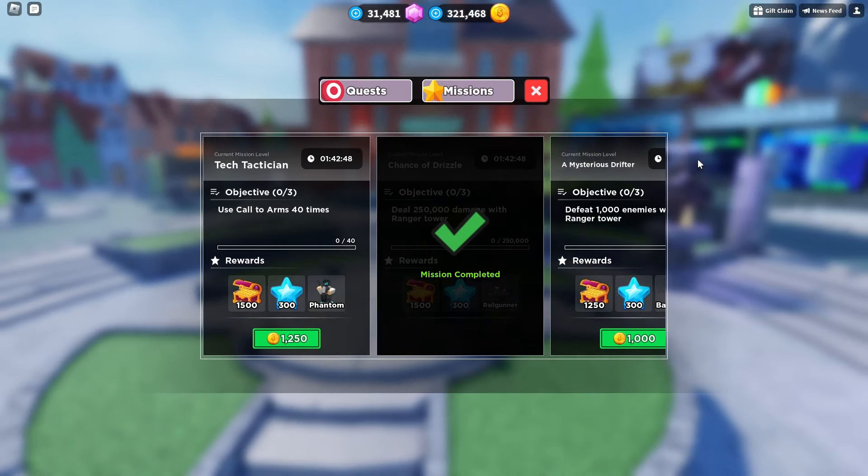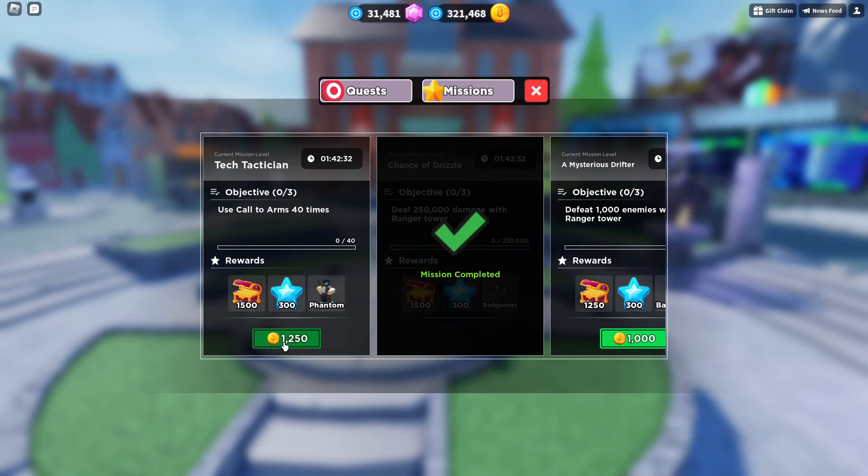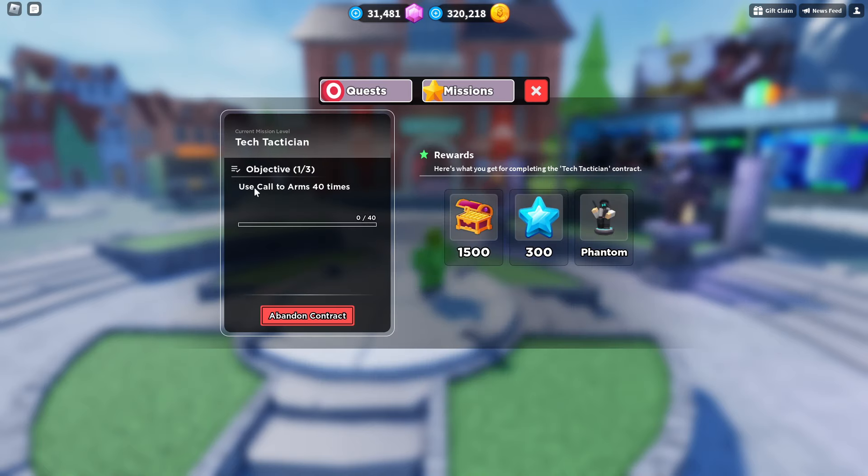The matter of coins does not really matter to me, but those missions — you can actually get skins from crates that cost Robux, like Railgun, Badlands Ranger, or Phantom Commander. I actually don't have Phantom Commander, so this is actually pretty nice.